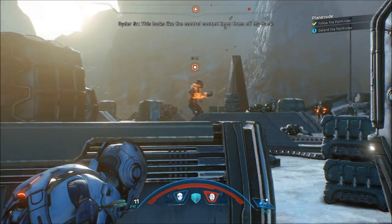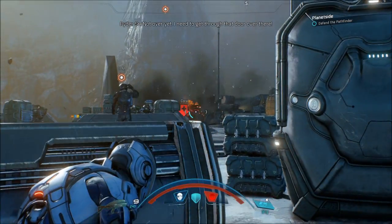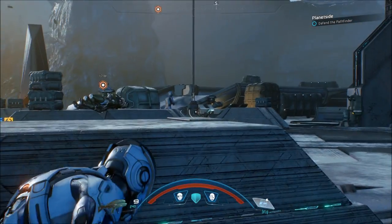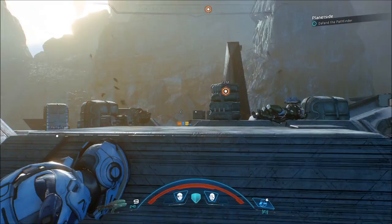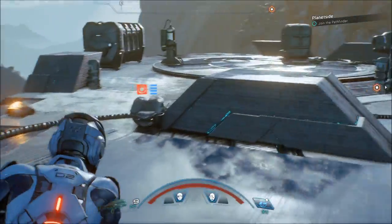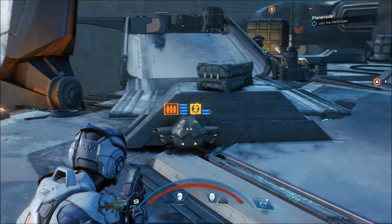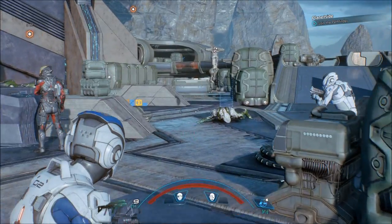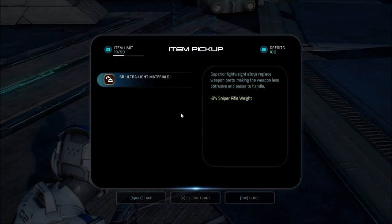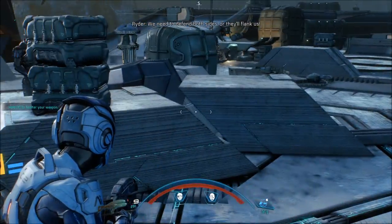This looks like a control center. Keep him off my back. You heard him — we made it. In one piece. Not over yet — I need to get through that door over there. I need to decipher the language. Health is good. You're deciphering language? Anything else? Remains — there's more coming up. SR ultralight materials. What's the plan here? They'll surround us in no time. We need to defend both sides or they'll flank us. Where do you want us?